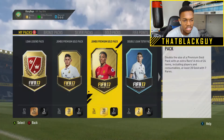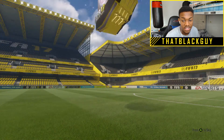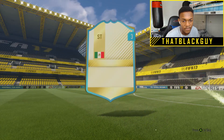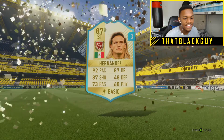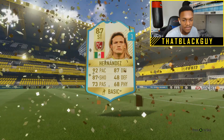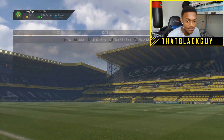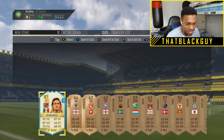We're gonna go with the legend loan pack - hopefully I get something sick. Which legend am I gonna get? If it's one of the new ones... I think that is definitely a new legend right there, he definitely wasn't in the game last week. Wow, he's pretty sick - 92 pace, 87 shooting, 87 dribbling. This guy's mad!